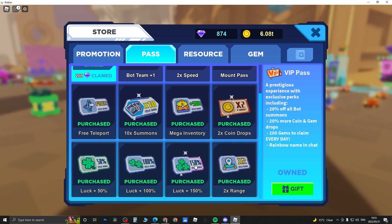I'd suggest starting off with the luck +50% and luck +100% passes if you want to spend money — this is totally optional. Those two game passes will drastically increase the amount of legendary and even mythical bots you summon, and it's almost guaranteed you'll get more legendaries with them. The luck +150% is the most expensive at 2000 Robux, but even just the 50% and 100% passes will get you way more legendaries and mythicals.